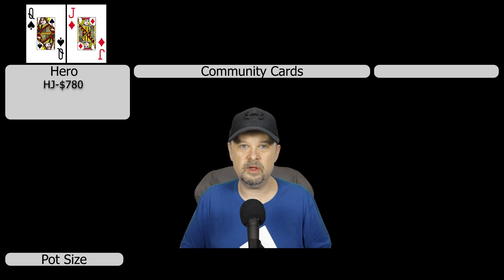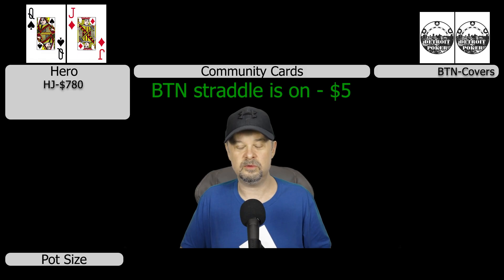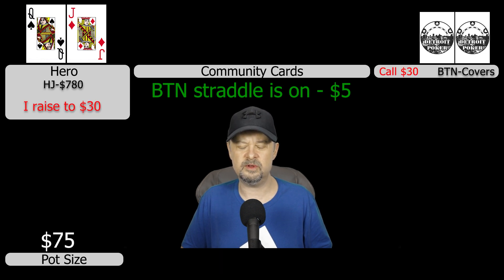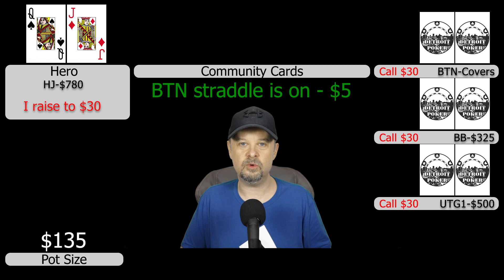In hand three I'm in the hijack with a $780 stack and get dealt queen-jack offsuit. There are at least three drunk people at this very good table, including the button straddler — a drunk lady who covers by heaps and has been running well. By the time the action reaches me there are three limpers for five dollars. I raise with queen-jack offsuit to $30. The button calls, as does the big blind and under-the-gun, so we take a four-way flop.